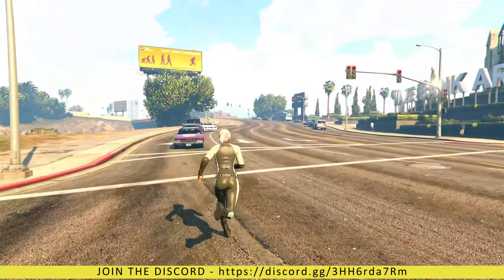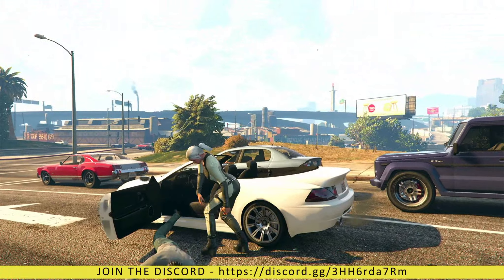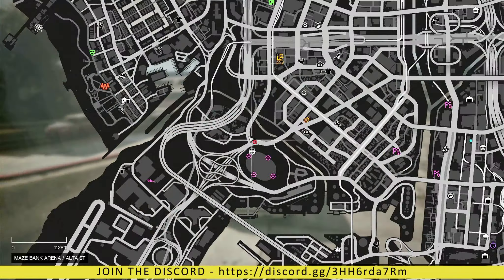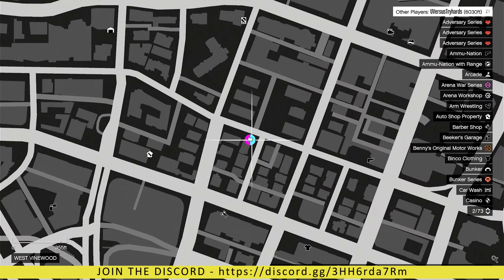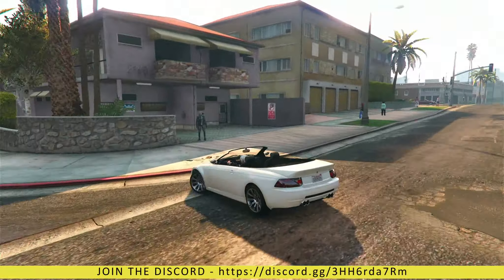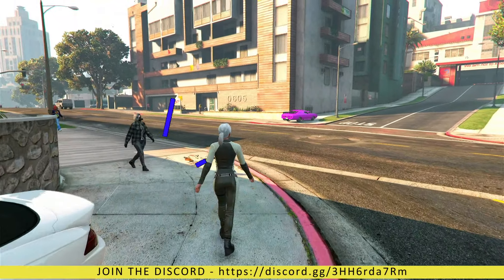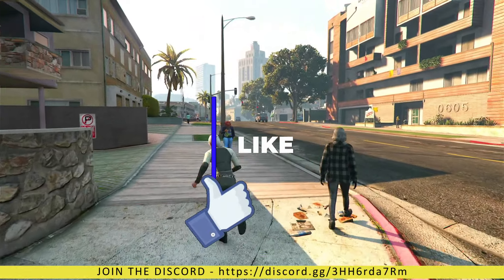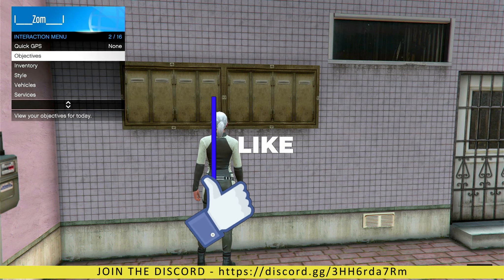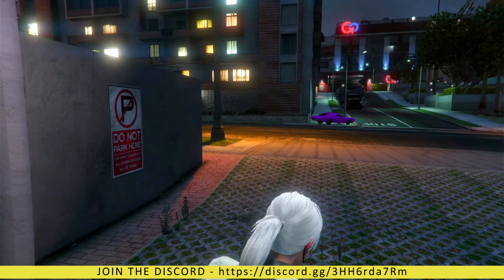At this point, find any vehicle and make your way to the location for the give-cars-to-friends glitch. Check your map — you'll see where your friend is waiting. Have your friend waiting with the car he's going to give you; in this case it's a rather pink Duke of Death. Once you get up there, run to the pink building and stand against it, then open your interaction menu, go down to services, Mobile Operations Center, and request it.